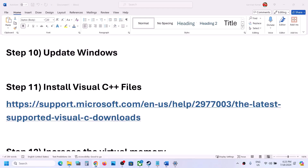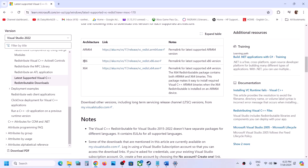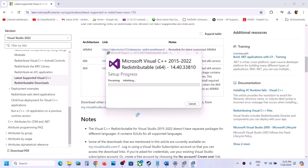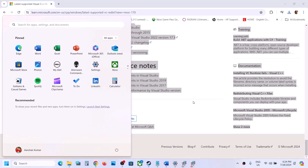The next step is to install Visual C++ files. Copy the link provided in the video description and open it in a browser — it will take you to the Microsoft website. Download Visual Studio 2015, 2017, 2019, and 2022 redistributables — download both the x86 and x64 EXE files and run both. If you see a Repair option, click Repair; if you see Install, click Install. Once both installations are complete, restart your computer, then launch the game and check.